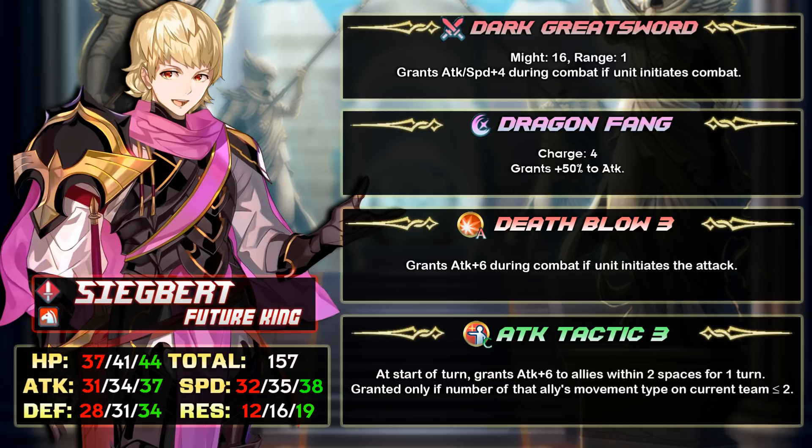These guys are just very similar and each have their own pros. For example, if Intelligent Systems releases a skill better than Swift Sparrow and Life and Death in the A slot, that skill would be better on Roy because Blazing Durandal has built-in Heavy Blade. But if they release a good A slot skill that doesn't affect stats — like Heavy Blade, Flashing Blade, or Triangle Adept — then Sigbert would be better because his weapon has a stat-boosting effect. In terms of raw one-on-one damage output, Sigbert wins.